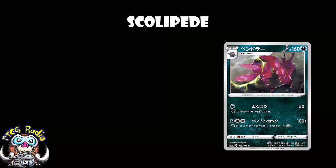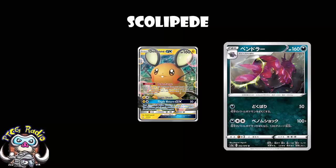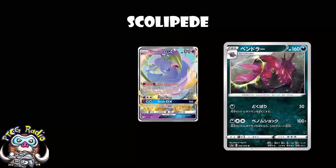Now we've also got a new Scolipede to look at. This one kind of interests me — it's a little bit awkward, but there's some good stuff to be had. We've got 160 HP, which is about standard for a Stage 2; it was high when Sun and Moon Base came out but we're a way away from that now. We've got a Retreat Cost of 3, which is kind of annoying. We've got a Weakness to Fighting — there's a lot of stuff weak to Fighting at the moment. Crucially, 160 HP and Weakness to Fighting, just like Dedenne, so essentially anything that can KO Dedenne can KO this.